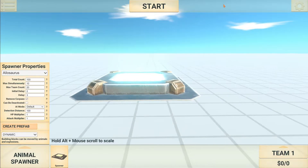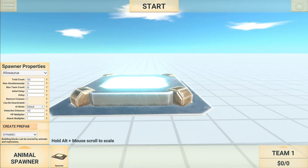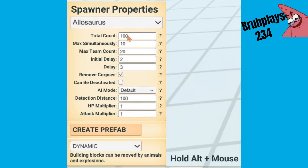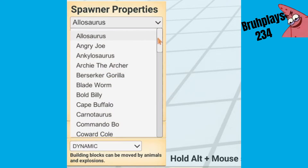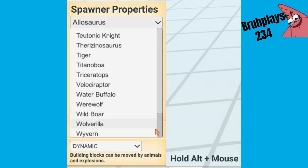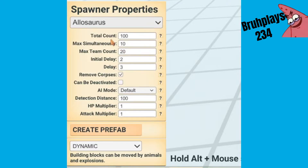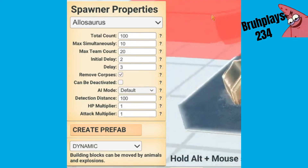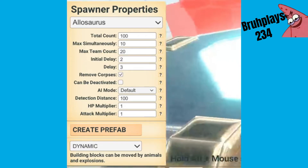Now moving on to my favourite part of this update — in my personal opinion — which is the spawner. This thing is classed as a building, won't cost you a penny, and there's a lot you can do with it. You can select your unit and they will all be placed in alphabetical order, so they are pretty easy to find. There's a lot of customisation here, such as the maximum amount of units that can spawn, the delay of how many units spawn, and you can even change the detection distance and the AI modes of the units that come out. Same with the HP and attack multiplier, so it can be very, very well edited to suit your personal preference.